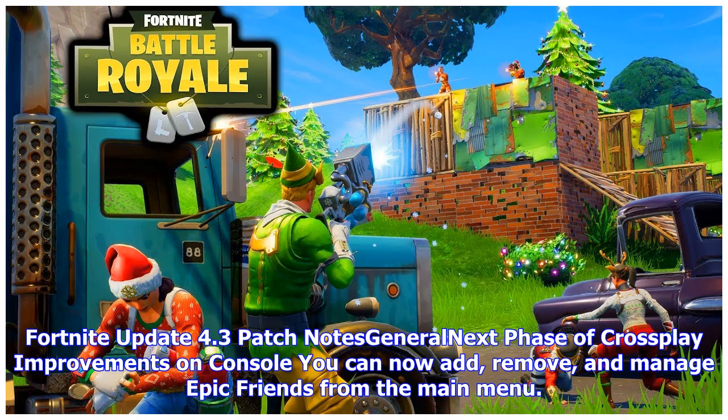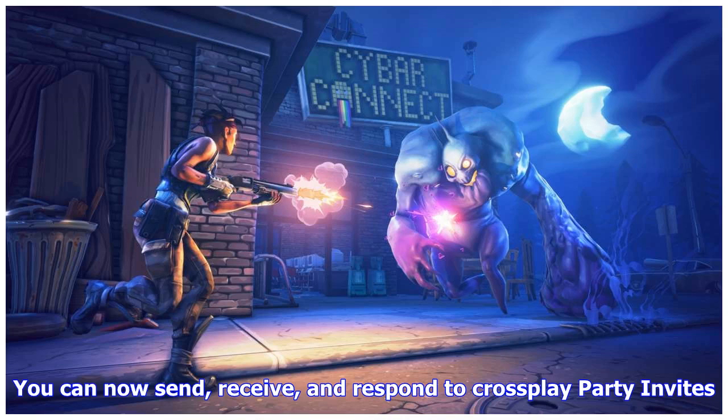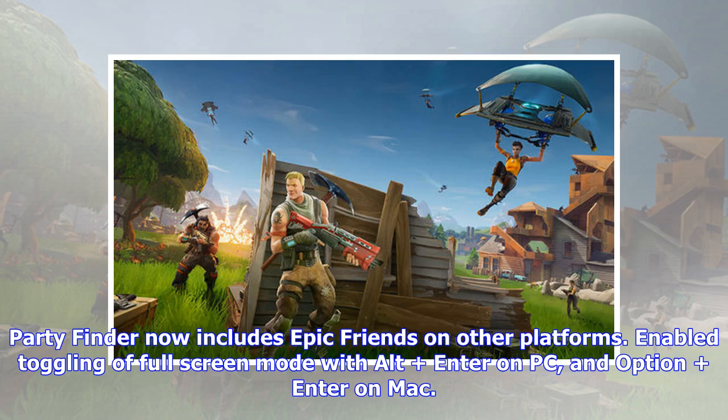Fortnite Update V3.4 patch notes — general: next phase of cross-play improvements. On console, you can now add, remove, and manage Epic Friends from the main menu. You can now send, receive, and respond to cross-play party invites. Party Finder now includes Epic Friends on other platforms. Enabled toggling of full-screen mode with Alt-Enter on PC and Option-Enter on Mac.